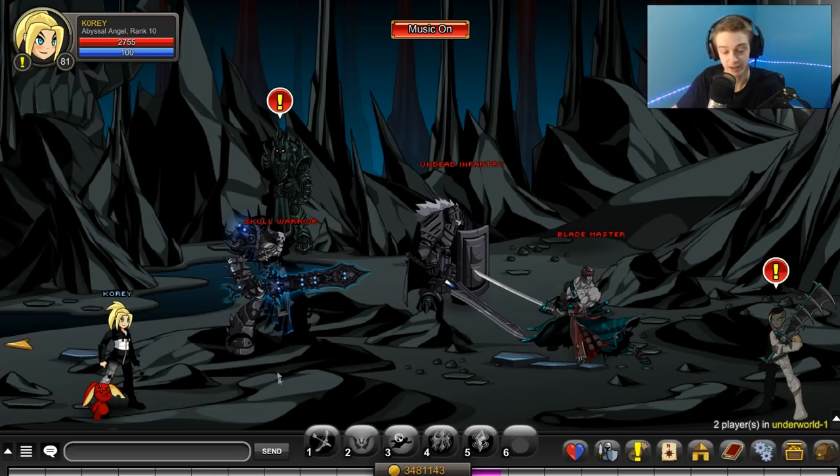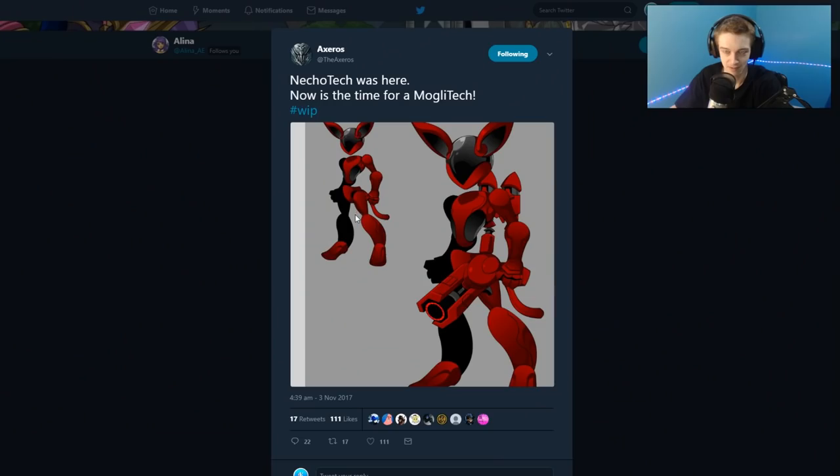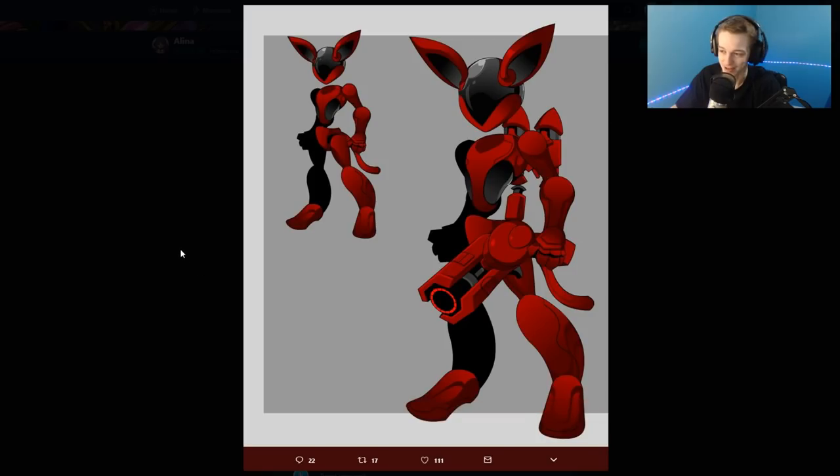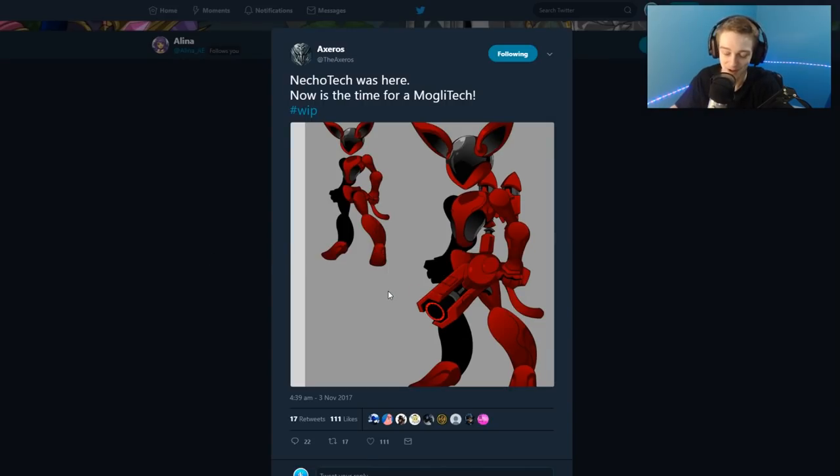If you ever wanted to see a robotic Moglin with an interestingly placed laser beam — is that a laser cannon rocket? There's a jet pack on the Moglin. Yeah, this is very weird and unsettling, but that looks like it's going to be part of an Evil Corp update coming soon.